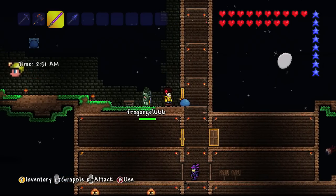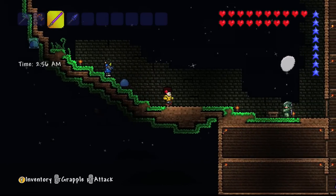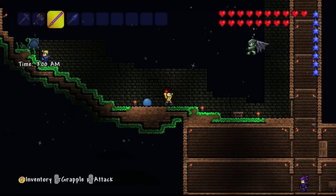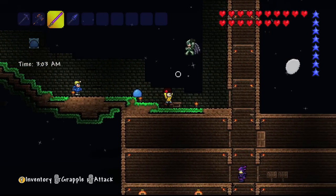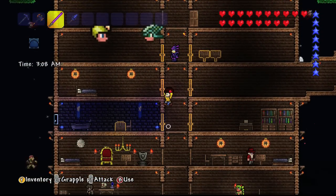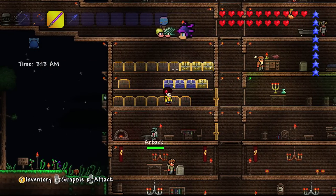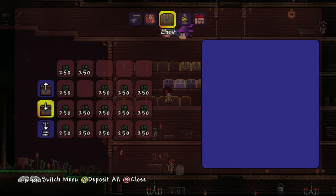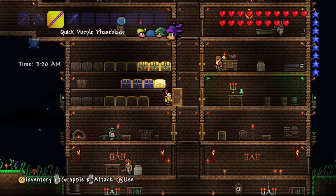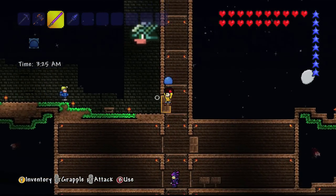You remember in the last video, we were building this room down here, which is going to be an inside garden. I wasn't sure what to use as a back wall, but luckily Frog Angel came to my rescue and said she had a dungeon in her world with green walls. Green walls? Jolly good. So she's come here and donated - this chest is full of loads of green brick walls, and seeing as it's going to be an inside garden, it seemed to be the perfect colour for the backdrop.